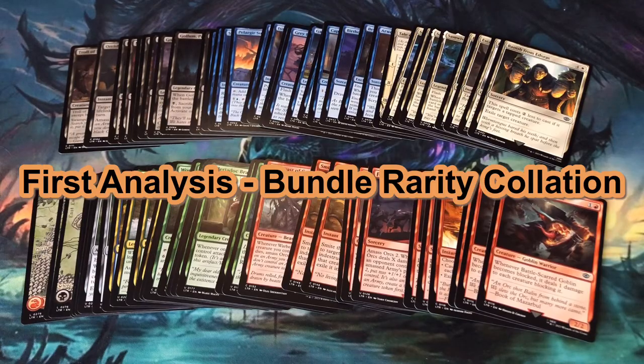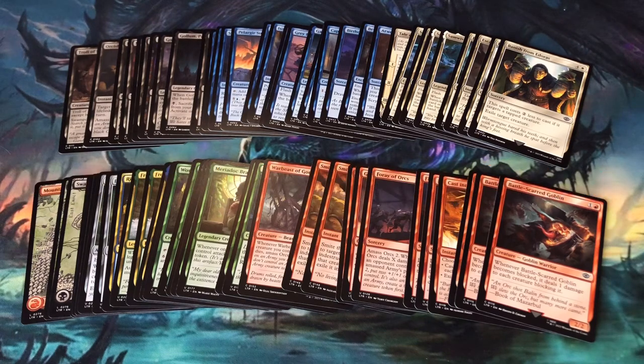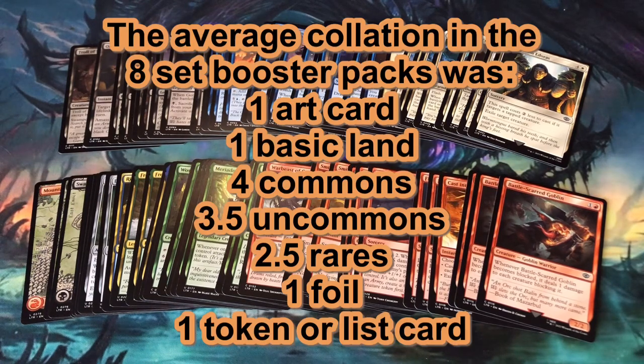First I'll start with the overall rarity collation of my Lord of the Rings bundle. On average, the 8 set booster packs in my bundle yielded 1 art card, 1 basic land, 5 commons, 3.5 uncommons, 1.5 rares, 1 foil, and 1 token or list card.